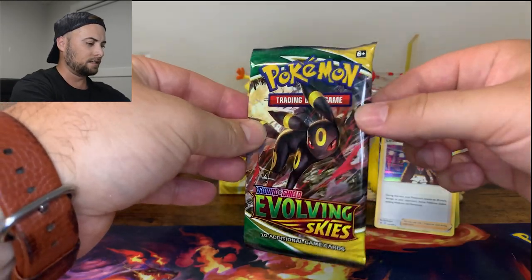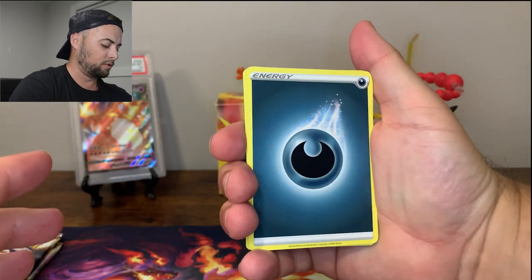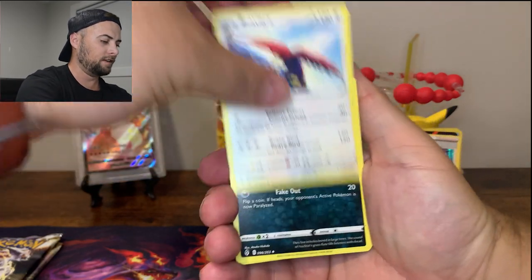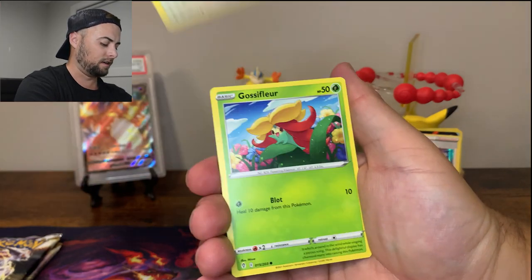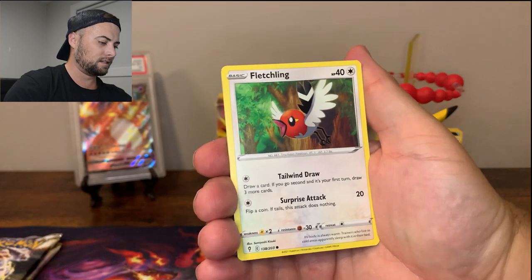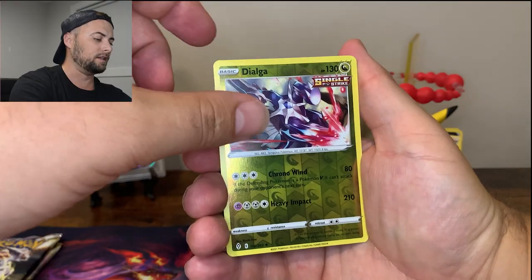Evolving Skies - here is the code for that pack. We're going to say a little hope and a prayer for this pack and see if we can get something good. Darkness Energy, Braviary, Nuzleaf, Ice Cube, Maulgam, Slakoth hanging off the cliff, Gossifleur, Luvdisc, Fletchling, and a Dialga Reverse - whoa, I didn't know Dialga was in this set as a regular card.